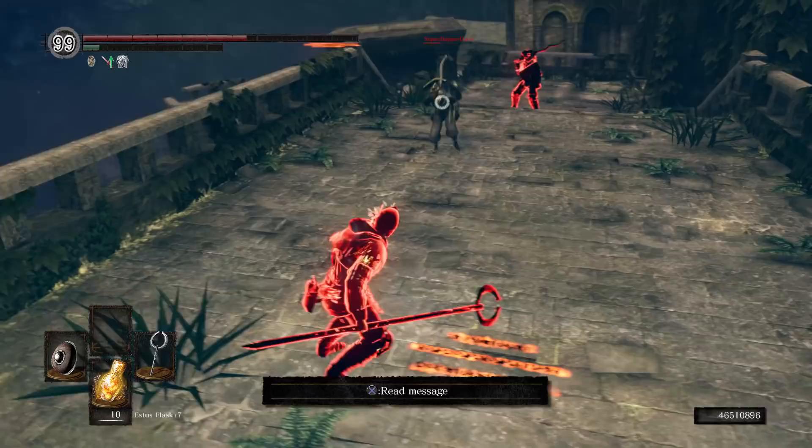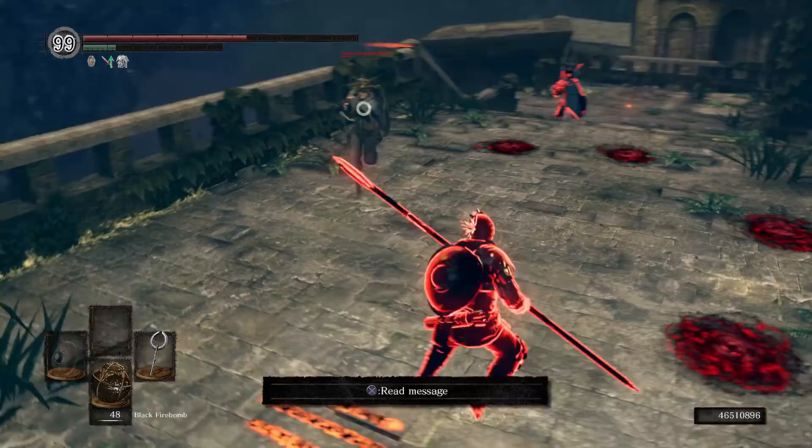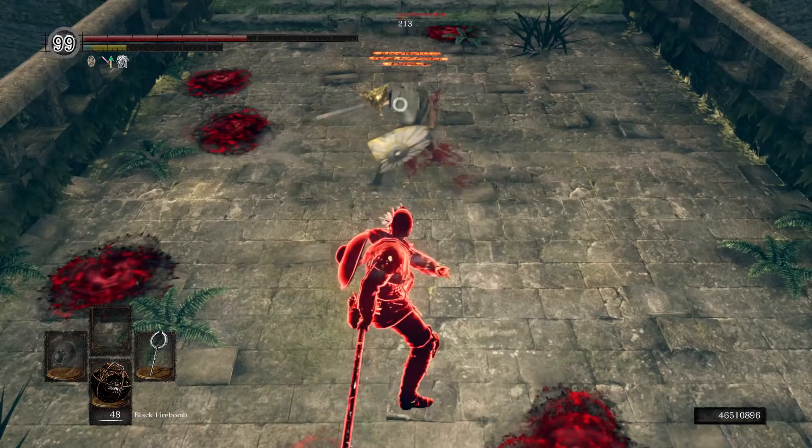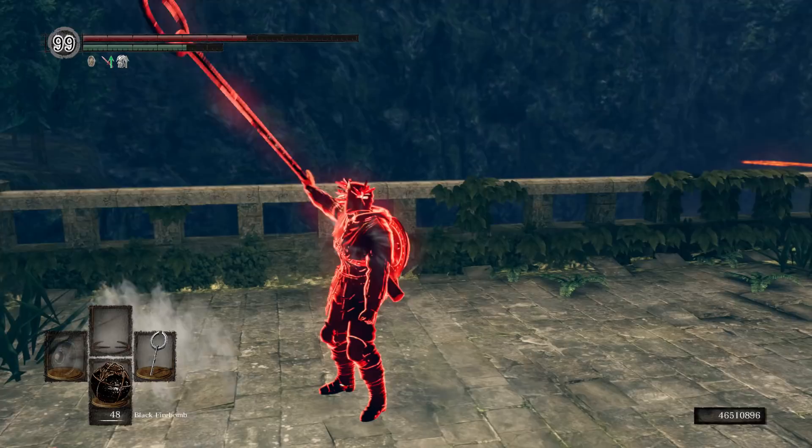With this weapon, it requires 16 strength and 14 dexterity in order to wield. At plus 0, it has a D-scaling in strength, a D-scaling in dexterity, and a D-scaling in intelligence. Its physical base damage is 125 and its magic base damage is 159. At plus 5, its scalings remain unchanged — so that's a D-scaling across the board through its entire upgrade path, which is unfortunate.